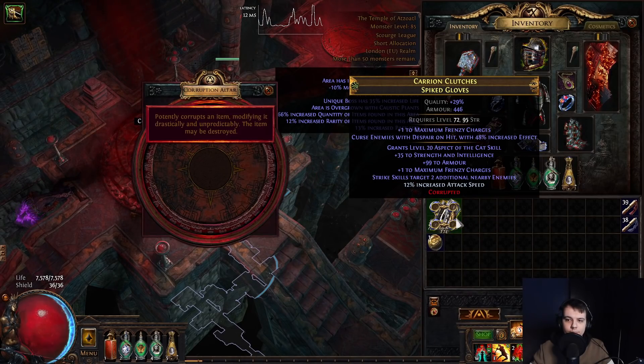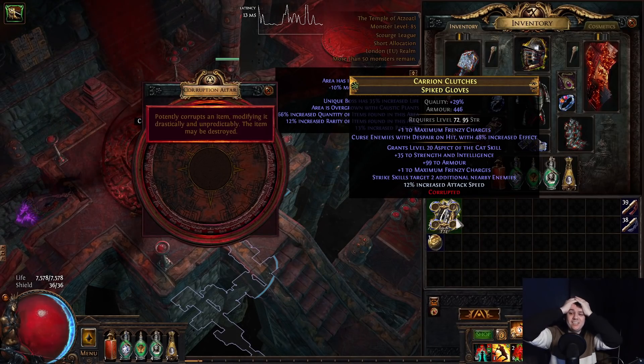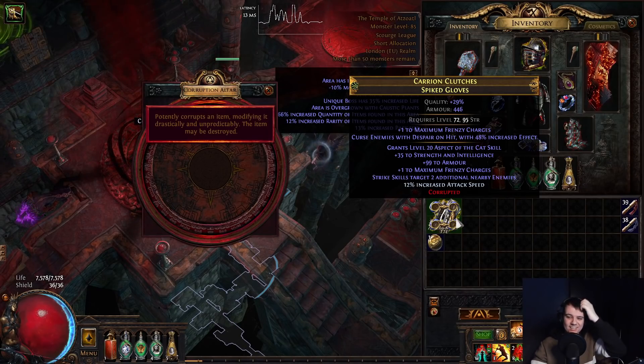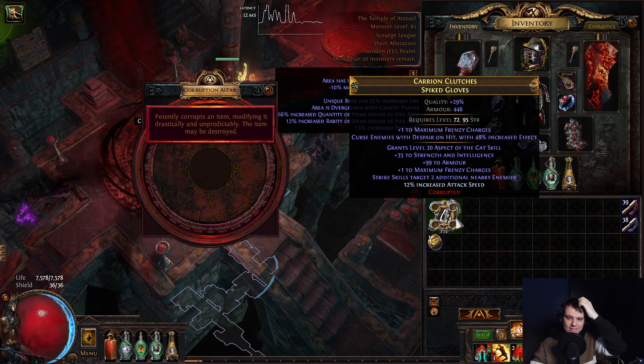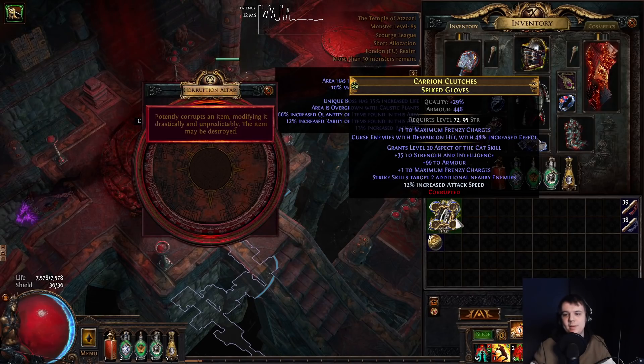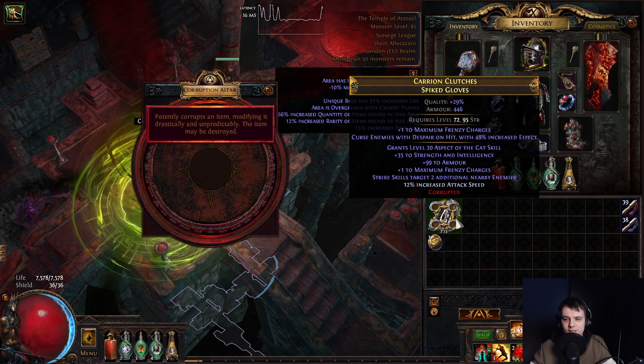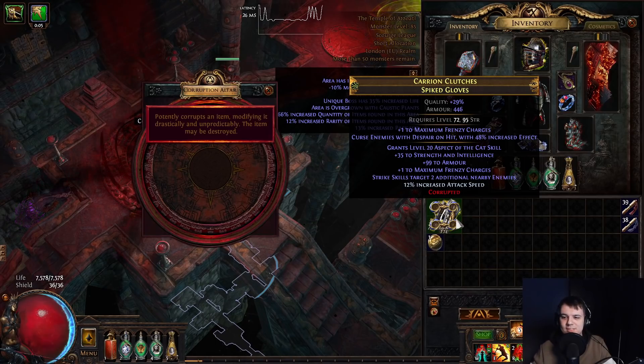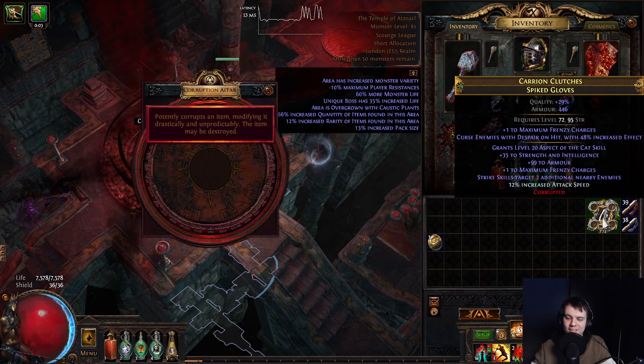Boom. I called it, but it's got despair. Oh, despair sucks. Plus one frenzy, but despair. Despair is definitely useless. I can't believe I called that. I knew that was going to hit the plus one frenzy - those are the worst ones I have. I knew it. And despair is so crap. It's literally useless.